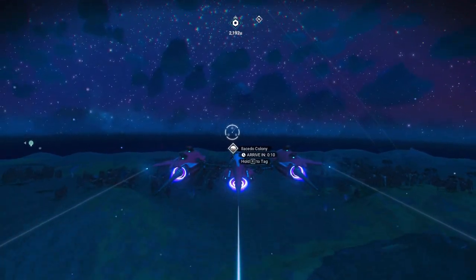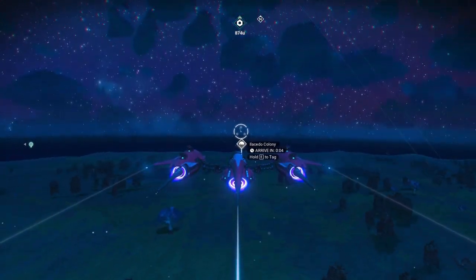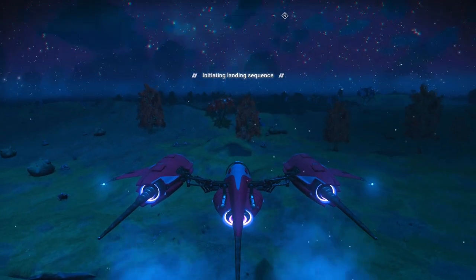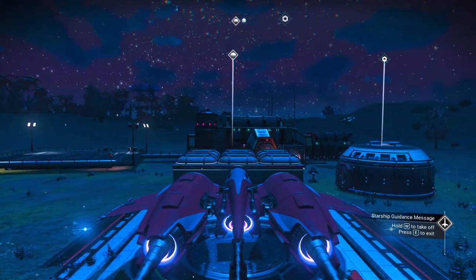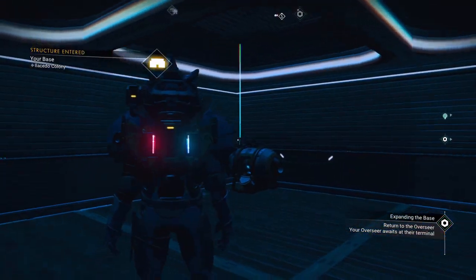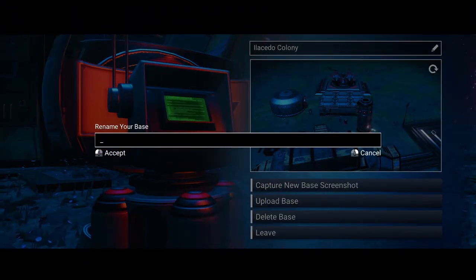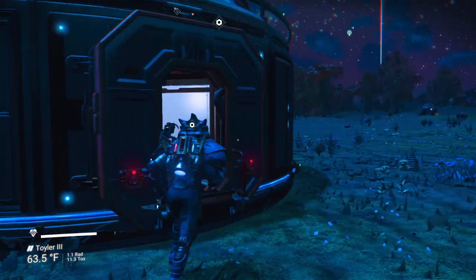We're going to head back to our base and we're going to rename the base real quick. I'm not liking this 'Illicido Colony.' There's another minor settlement there I'd already visited. We're going to name this Elon Main Base — very simple. And let's go visit our overseer, turn this in, and we're going to end this episode.